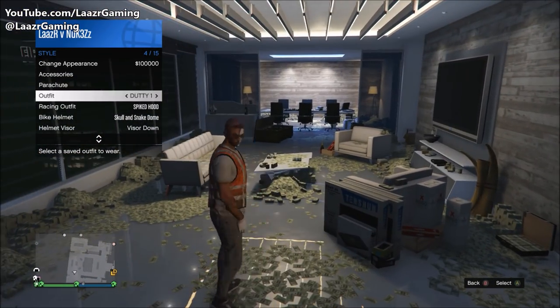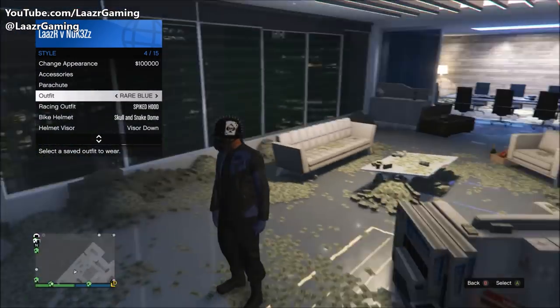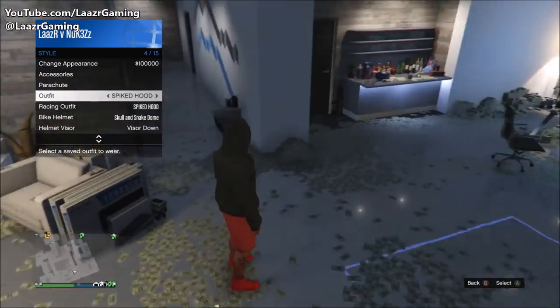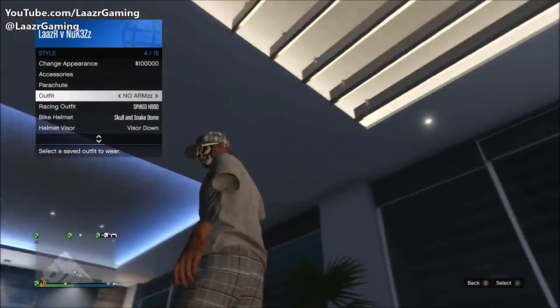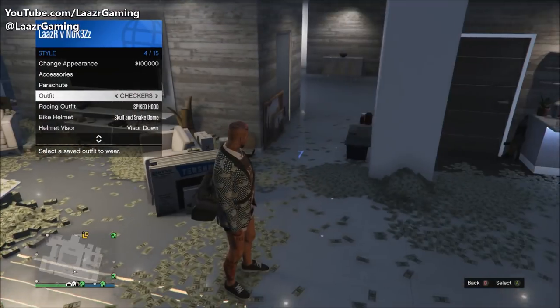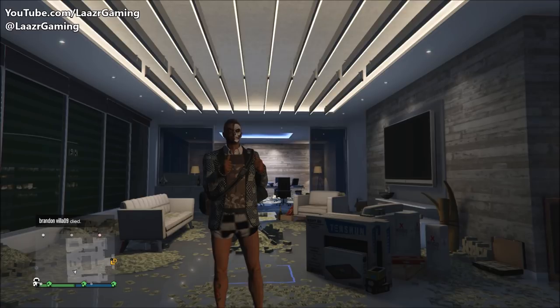Just to prove it works, as you can see on screen I'm going to flick through all of my outfits. By the way, if you like any of these outfits on screen, leave a comment down below and I'll link you to the video showing how to get them. As you'll see in just a second, as soon as I land back on my checkerboard outfit, my character now has the duffel bag on him — and it literally only took about five minutes.